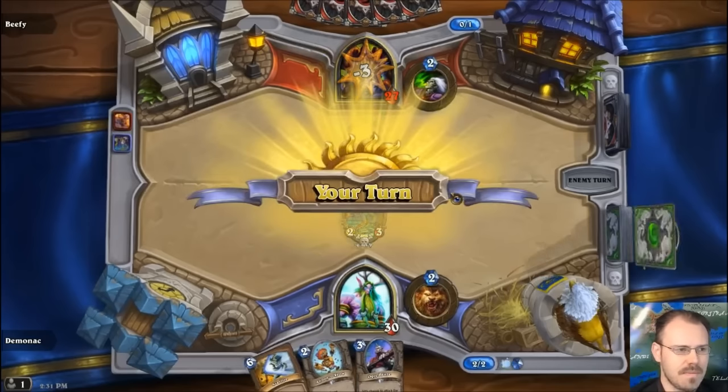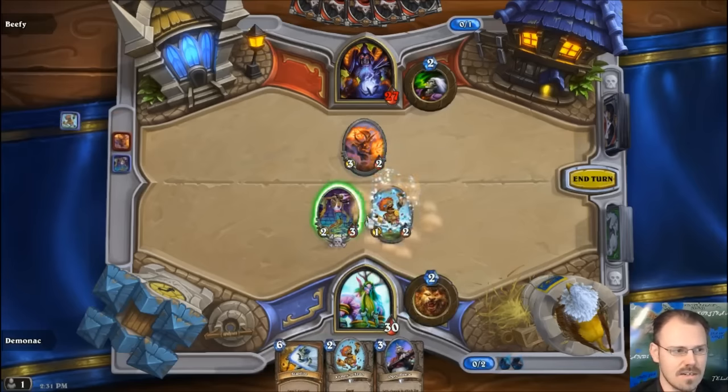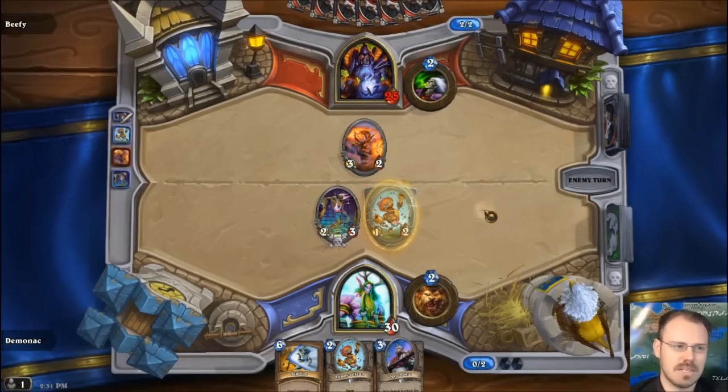That's a pretty funny matchup. I could trade and then he would gain five life and we'd be back where we started. I'm actually going to play my Annoytron, who is pretty much a guaranteed card there. I'm going to try and do a little bit more damage so that maybe he still has some damage when the Zombie Chow dies. Since we are in a slightly, weirdly, semi-deterministic game from my point of view — of course I don't know what my opponent's going to do — if he draws cards, there will be pretty random cards.